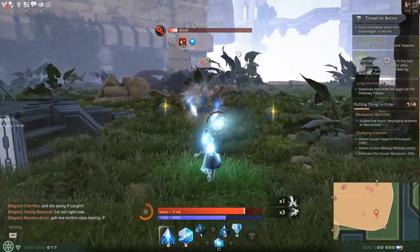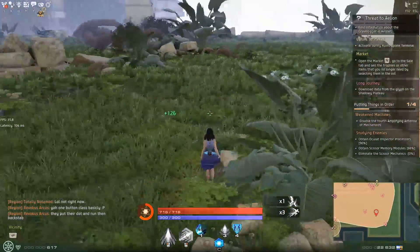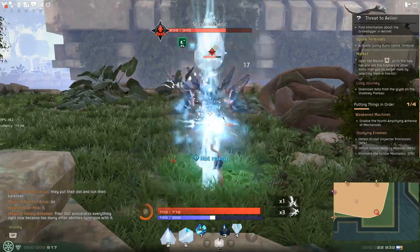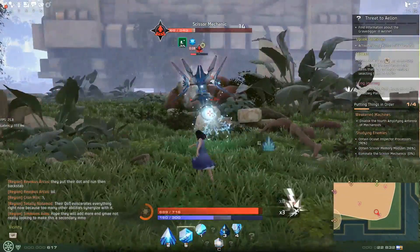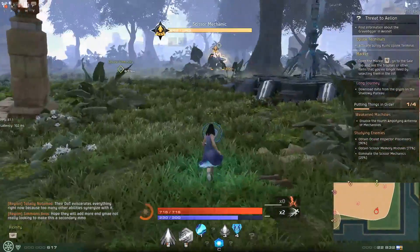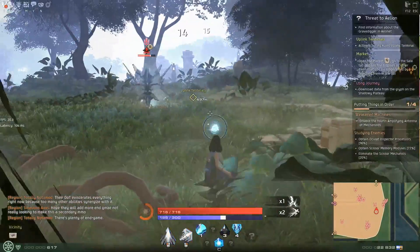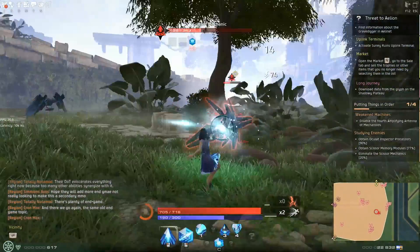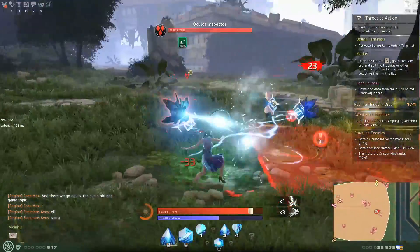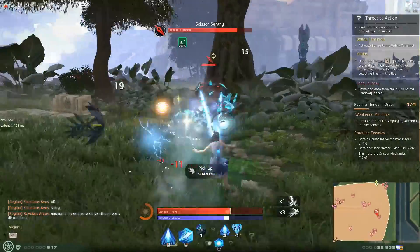Sounds like there's a knight nearby — that's a little hawk cry. What are we at? 90% memory modules and oculent inspectors. Scissor mechanic — are you one of the ones I needed? Oh yeah, I don't have any of you. So I need five scissor mechanics, it looks like. Is this another mechanic? Yep, freeze those guys up.